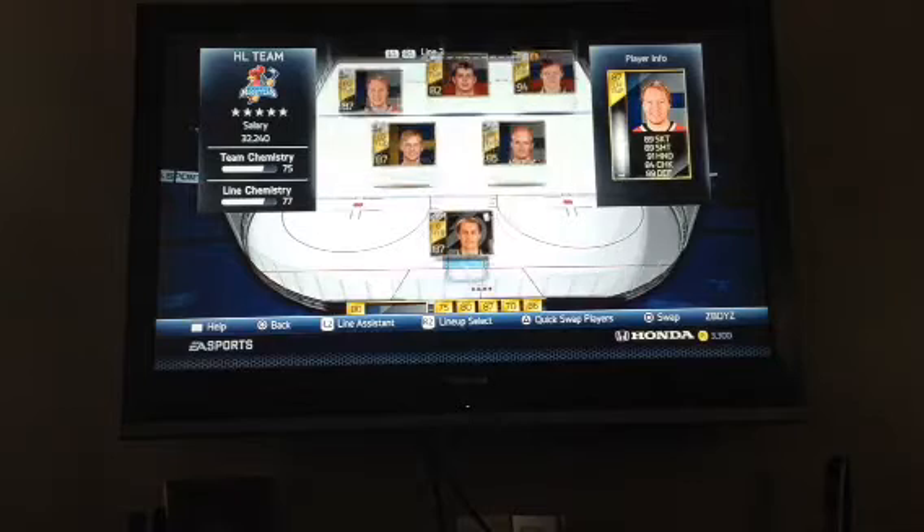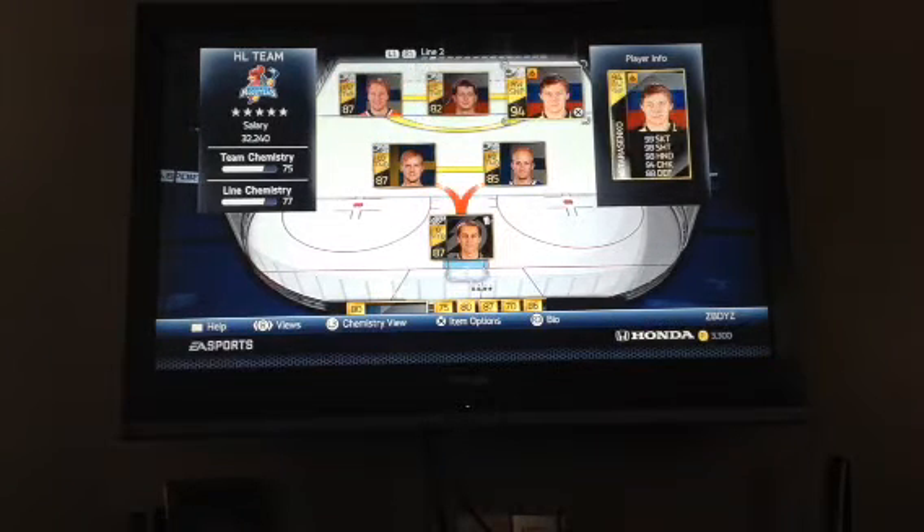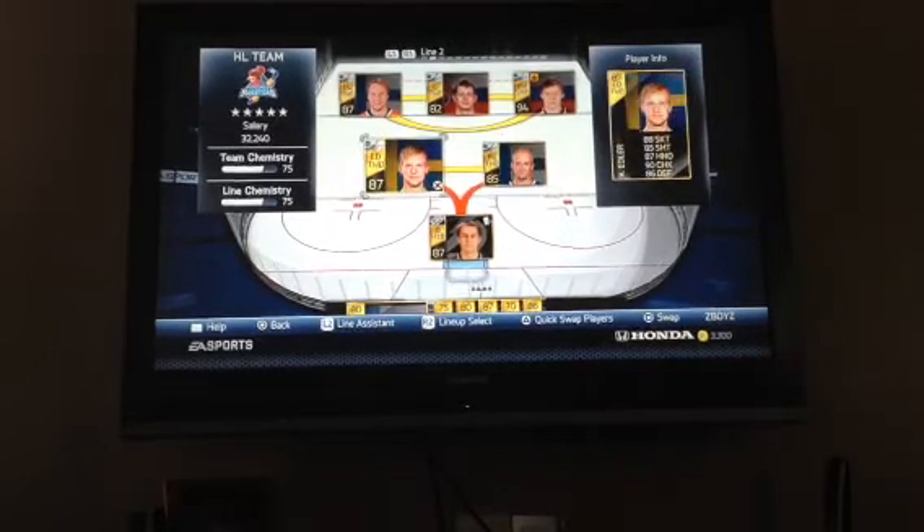Second line left wing we have the Sochi Jokinen, Sochi Tatar, and Vladimir Tarasenko, with Sammy Salo and Alexander Edler on defense.